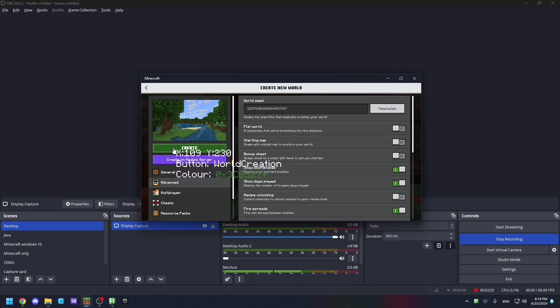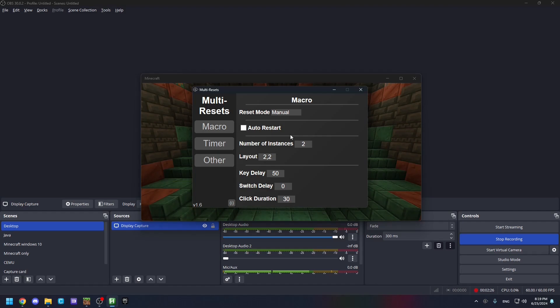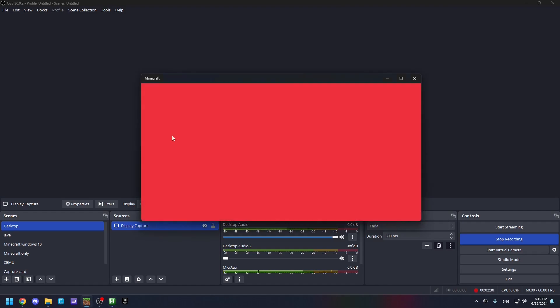Enable show coordinates, days played, and recipe unlocking. Click tab and make sure the asterisk is there on the small switch. Click tab again to the left or right of create, making sure the asterisk is there as well. That's it for the entire world creation setup — click shift and escape and you can start resetting.